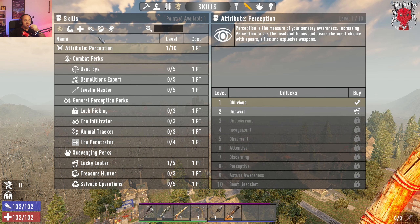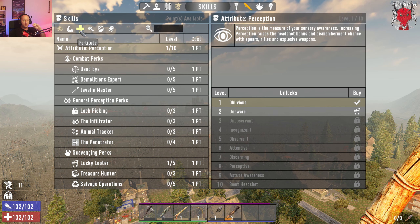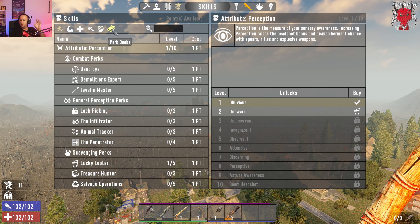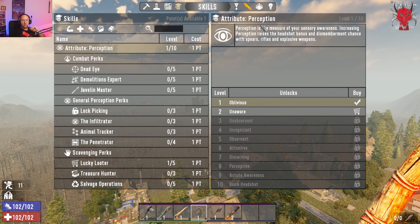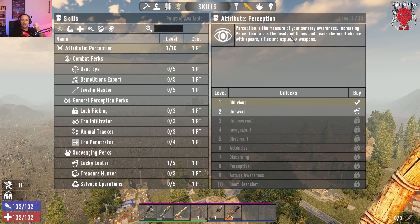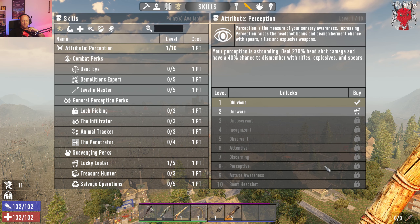There are five perk trees. The first one we're going to look at is Perception — you can see it where my cursor is. Then you've got Strength, Fortitude, Agility, Intellect, and then our Perk Books, which we'll look at last. Perception obviously deals with eyesight and sensory awareness. Increasing Perception raises the headshot bonus and dismemberment chance with spears, rifles, and explosive weapons.